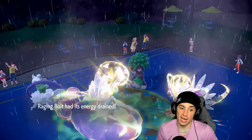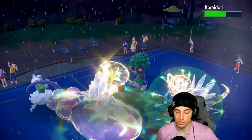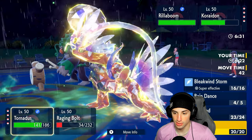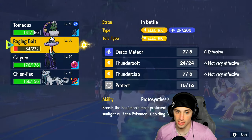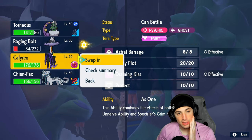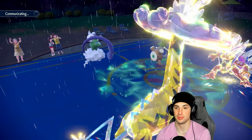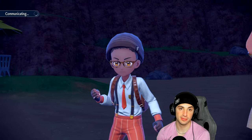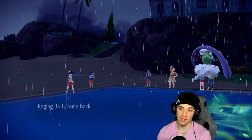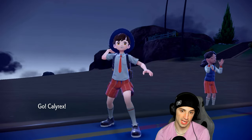We could hard swap Raging Bolt into Calyrex and read that they're going for probably another Drain Punch. I'm going to make a hard read here - we know they want to get HP back, we know they're going to be targeting somebody. Going into Calyrex isn't bad at all, we can save our Thunderclap for priority and get Calyrex who is going to outspeed and do monstrous amounts of damage. Get off a Glacial Lance at the same time. I'm going to the horse here.